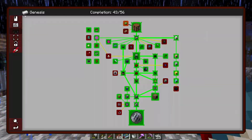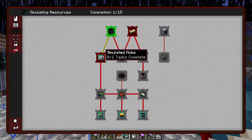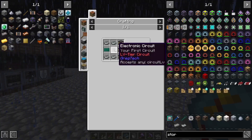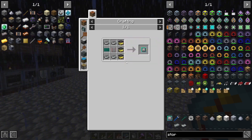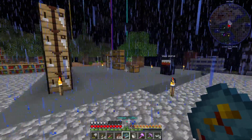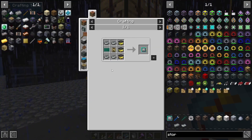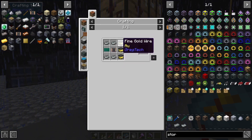For simulating resources and the blank data model, we need four electrical steel plates. There are our electrical steel plates — let's put them in the crafting table. Next we need some fine gold wire, so I'll go get that.